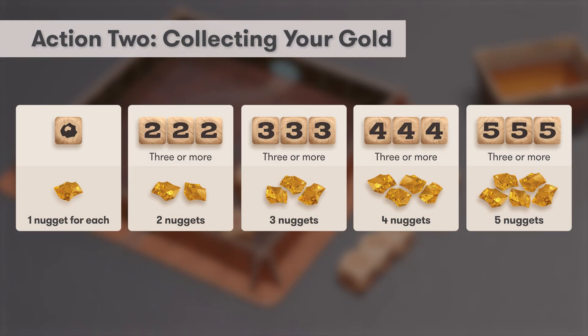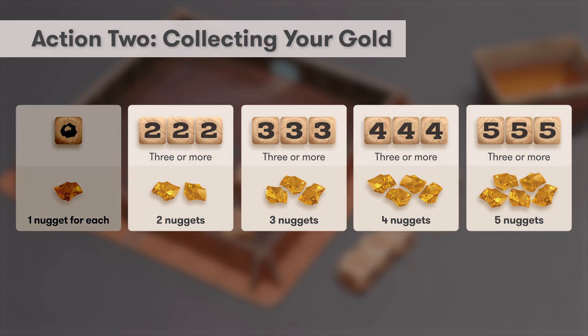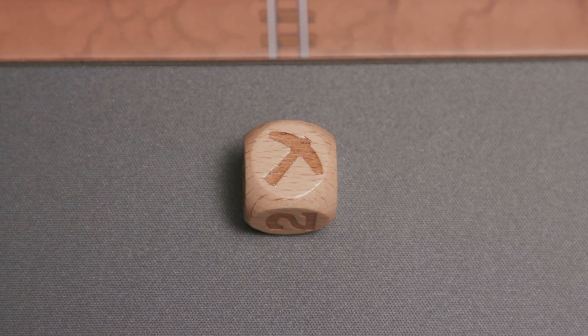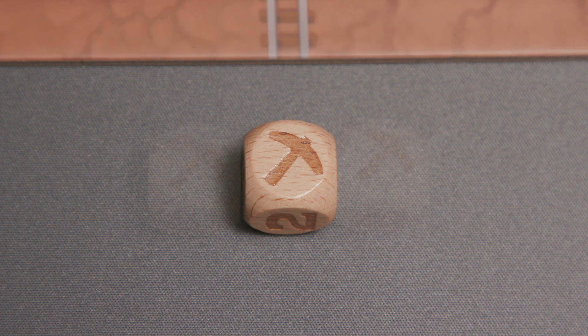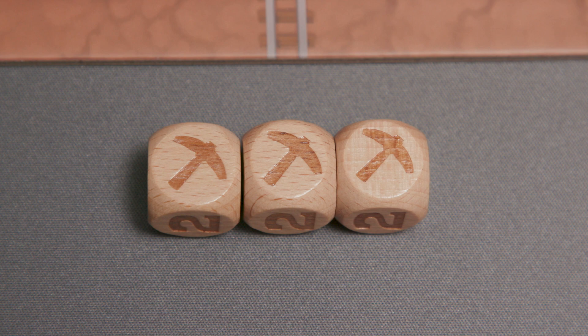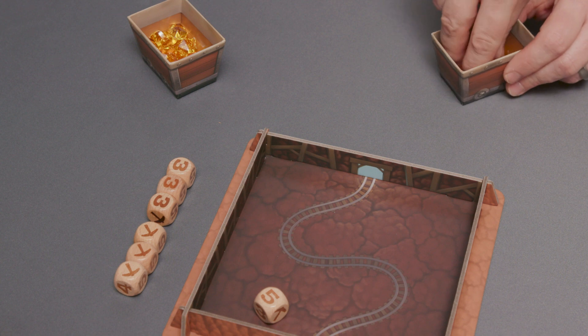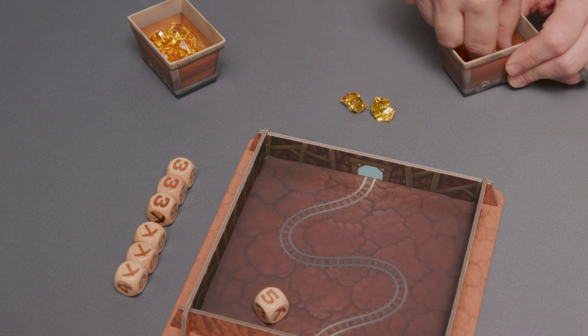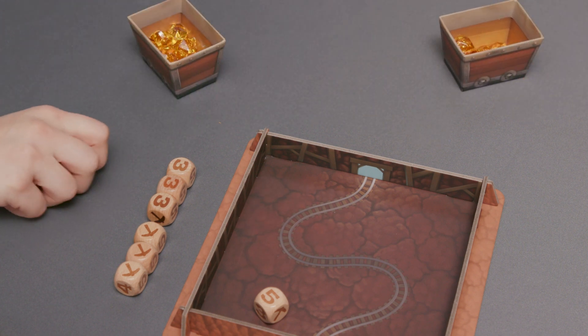The following chart shows how much gold to collect from the bag for the dice you've set aside during your turn. Collect one nugget for each die showing a gold nugget. Each group of numbered dice earns gold nuggets equal to the number shown, not the sum of the dice rolled. All dice showing the pickaxe symbol have a value of zero. However, if you can set aside three or more pickaxes during your turn, you can choose to take all your earned nuggets from another player. Simply collect your gold nuggets from another player's mine cart instead of the bag. If that player has less gold than what you earned during your turn, you'll only receive what that player has and do not take the remainder from the bag.